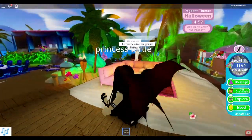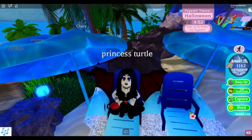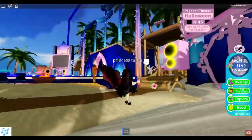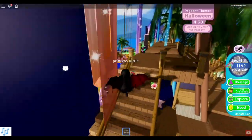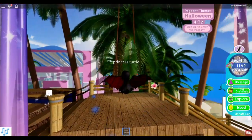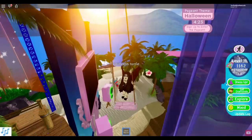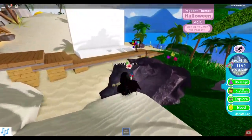Look at this - doesn't that look adorable? You could actually drink out of it! This is so beautiful and look at the sunset - everything on this island is so beautiful. I can sit here and drink my smoothie. You can actually come up here and swing! I'm not sure if I can make it onto the swing - yes I can! Look at this guys, it's so pretty, I love this island.